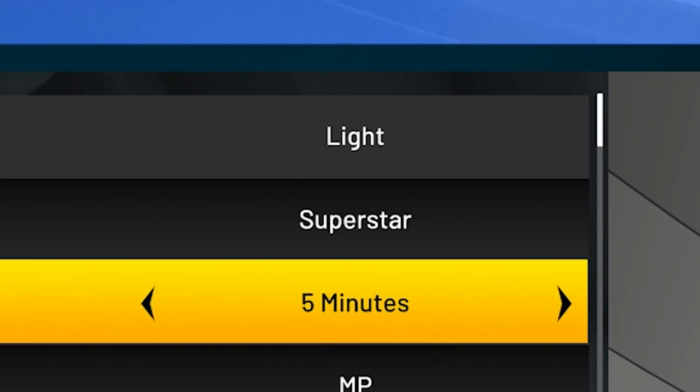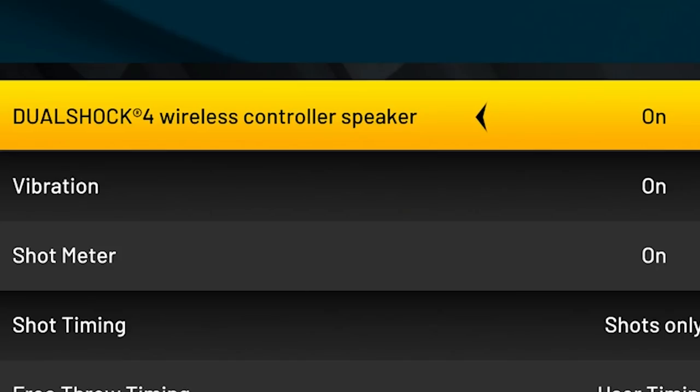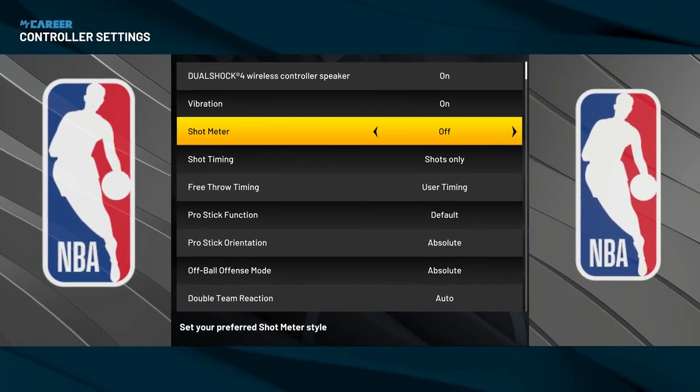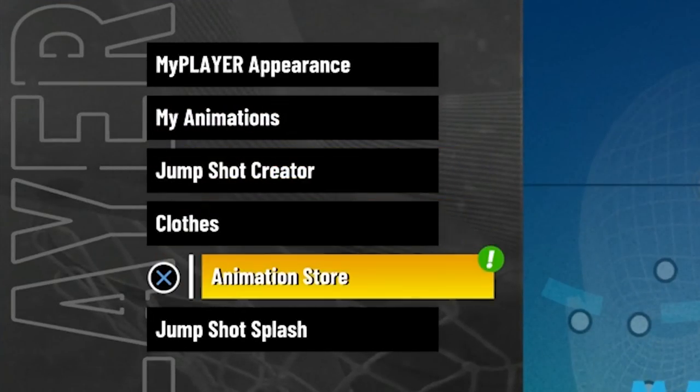I like to make my quarter length 5 minutes just because I feel like my player doesn't get tired as much as when it's on 12 minutes, but this is really preference. You also want to go into Controller Settings and turn your Shot Meter off, because if you know how to time your jump shot and you time it well, you'll get a boost. The last thing you want to do before starting any games is go to the Jump Shot Creator or the Animation Store and get yourself a jump shot that you know how to time.